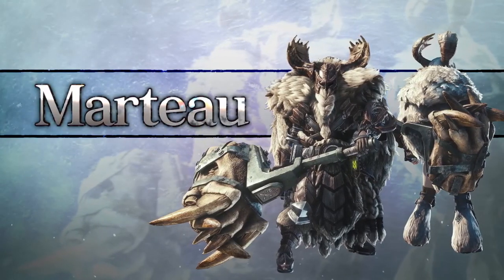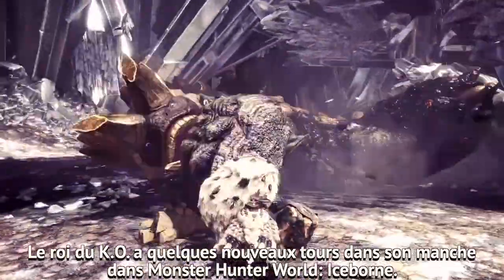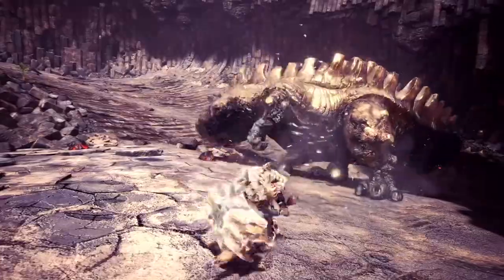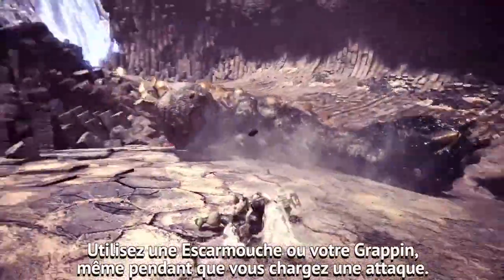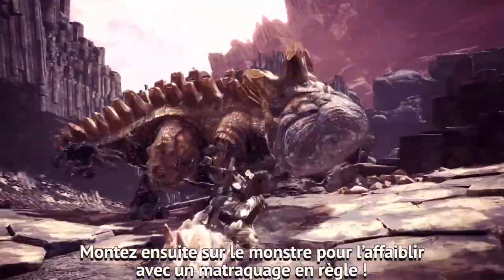Hammer! The KO King has a few new tricks up its savage sleeves in Monster Hunter World Iceborne. Fire slinger bursts or use your clutch claw even while charging attacks, then grapple onto a monster to soften up their hide with a brutal bludgeon.